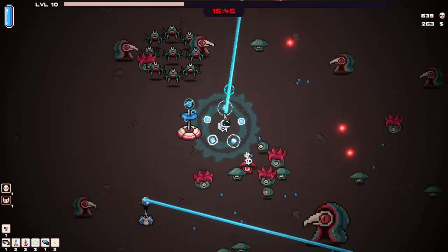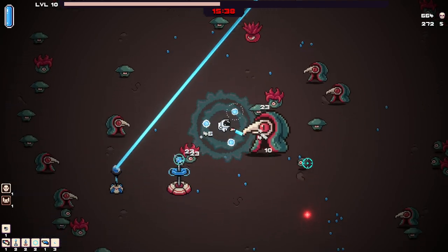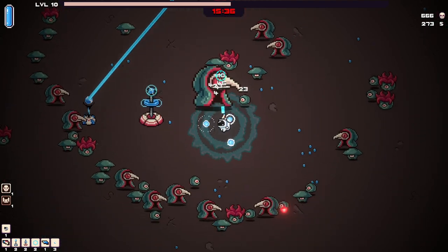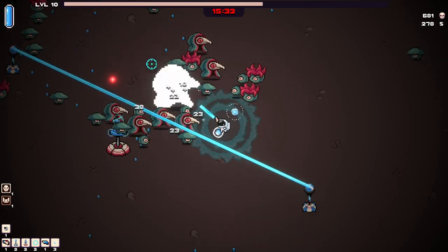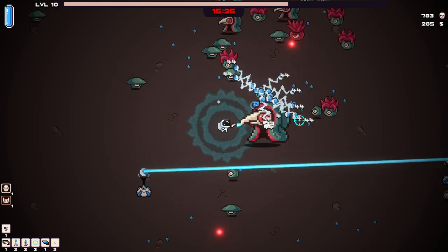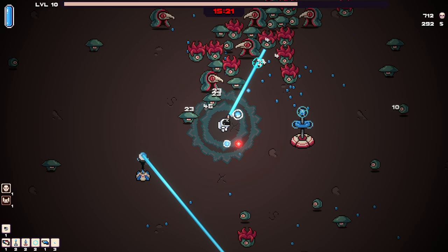I think the red ones shoot at you too, so I've got to be careful with that. Oh, we got another boss here, or just a big boy. Let's open up space here. We're good. Yeah, the Tesla tower seems pretty good as long as the enemies are actually in the tower. Oh, we already killed it. Perfect.